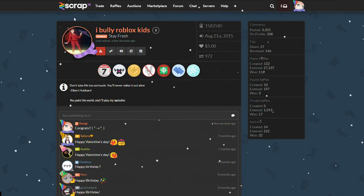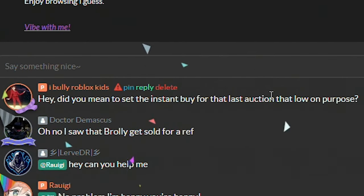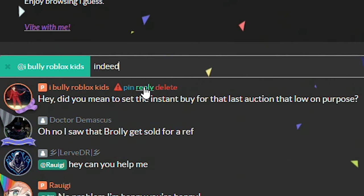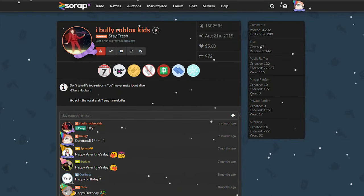I left to go use the restroom and we got a notification on my profile. Someone asked: 'Did you mean to set the insta buy for the last auction that low on purpose?' Indeed. Hope you enjoy the hat. The australium knife is now up.